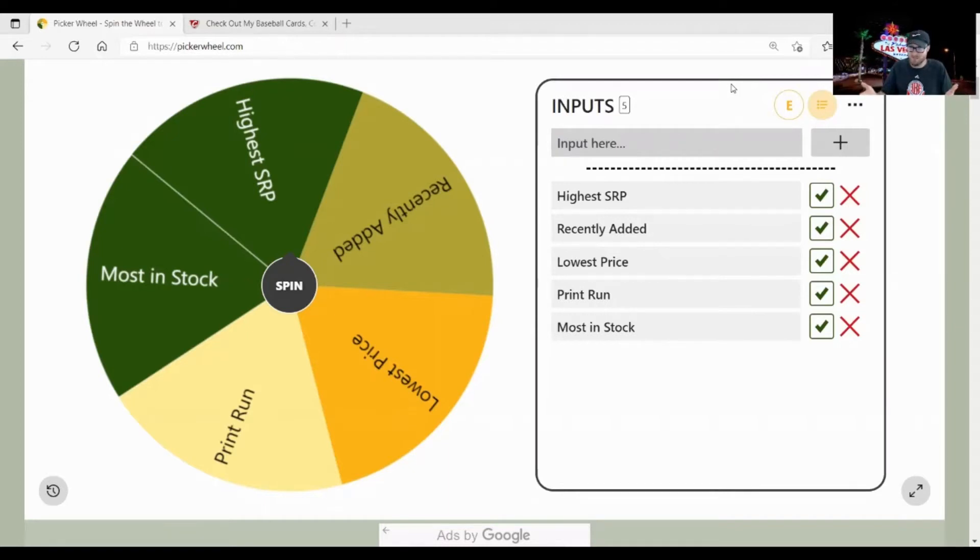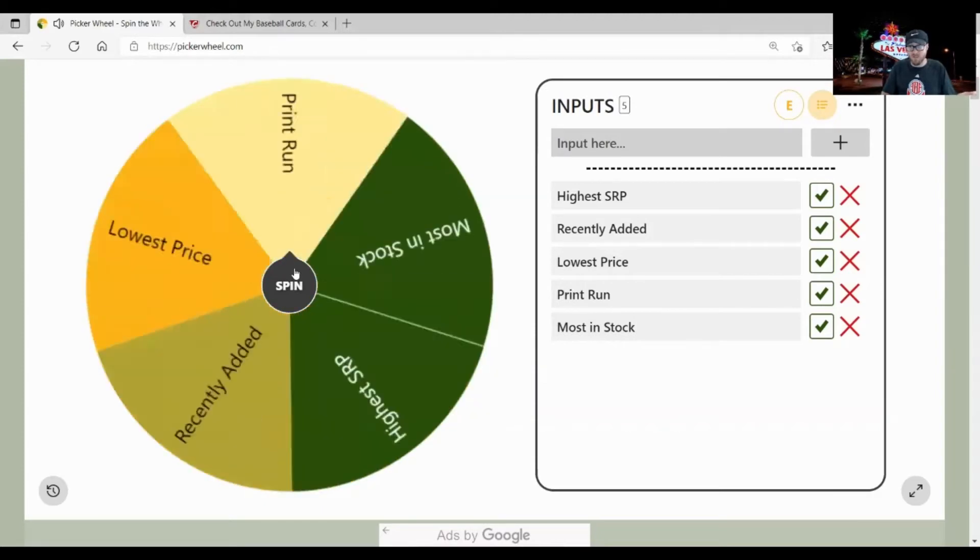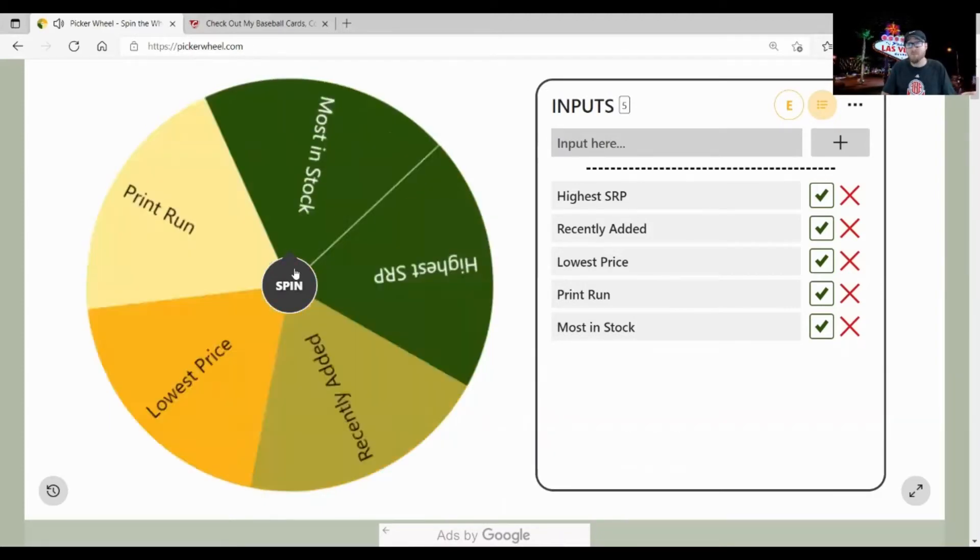We're going to talk about relics today, and I want to create an objective for the end of this episode. I want to go through a hundred of these cards and pick out three — if I had to pick three relics from all of these cards to own, which ones would I choose and why? It doesn't have to be the most expensive ones.